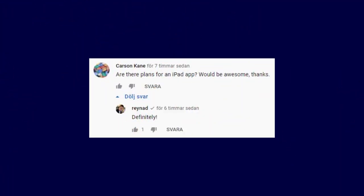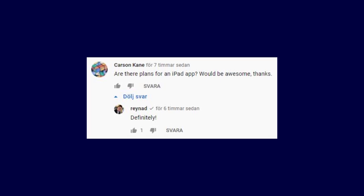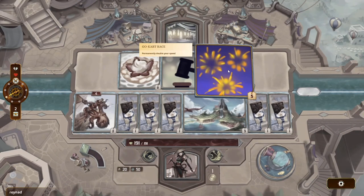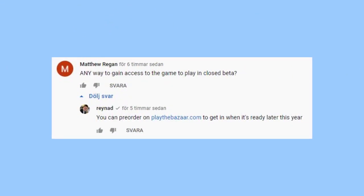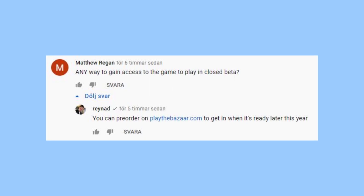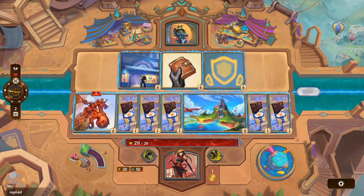Carson Kane asks about plans for an iPad app, and Reinhard says definitely — they're going to be releasing this to everything they can. Finally, Matthew Regan asks how to get access to the closed beta. Reinhard says you can pre-order on playthebizarre.com to get in when it's ready later this year. So if you want early access, you can go pre-order the game.